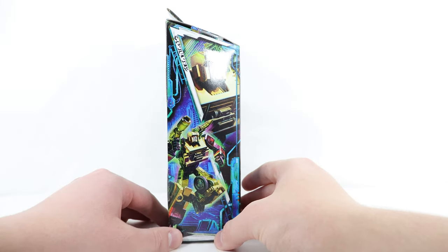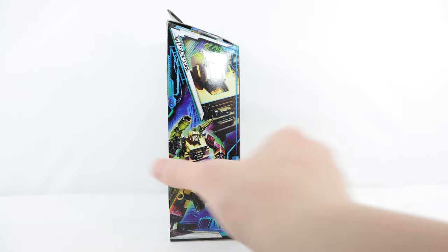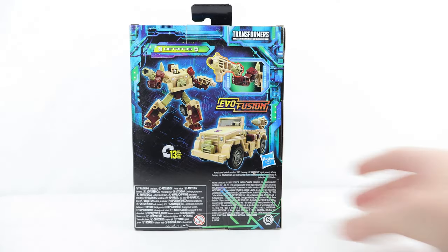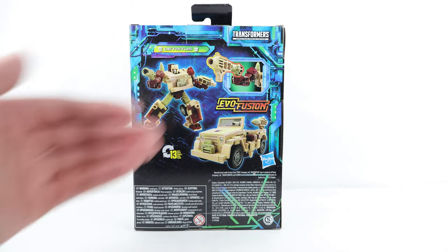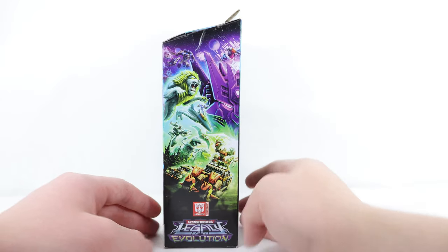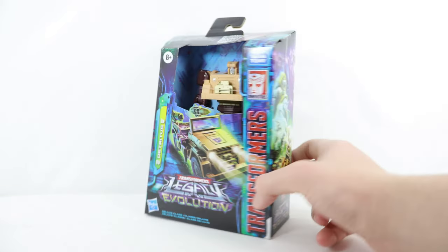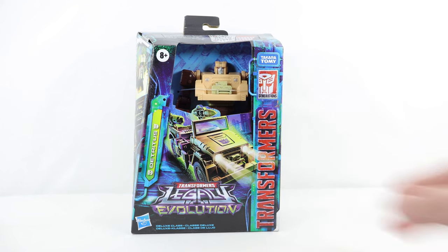On the side, we have two artwork shots of Deetrius in his robot mode — one a close-up of his head and chest, and one a wide shot in a really cool action pose with his weapons. On the back, the figure transforms in 13 steps, with silver product shots showing the robot, the alt mode, and his Evo Fusion gimmick. On the final side, we have half of the Legacy Evolution artwork — get another figure from this line and you can put both boxes together to complete it.